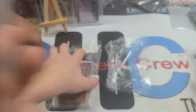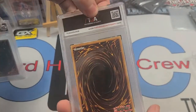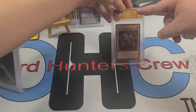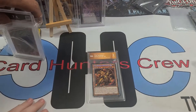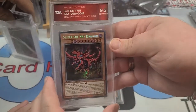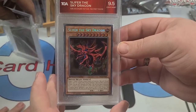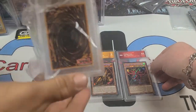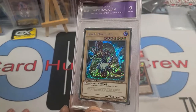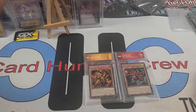That is sick! Next is SBCB — Wing Dragon of Ra. I'm going to guess you can color-match them. I'll take a wild guess and say the other one's going to be Slifer. Holy crap, that is so nice — I love Slifer, it's my favorite. And then the last one — Dark Magician! Holy crap, those are nice. This is beyond crazy to send us.